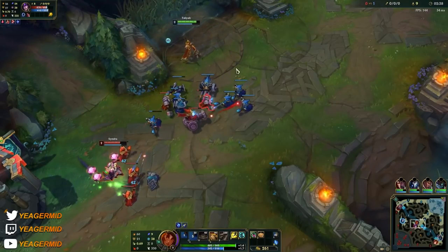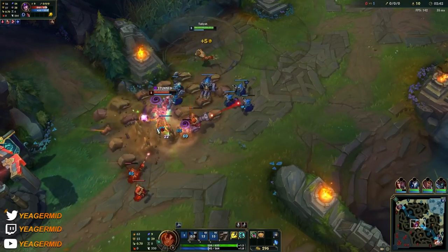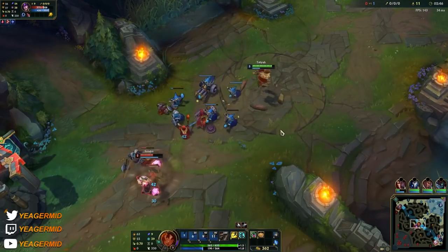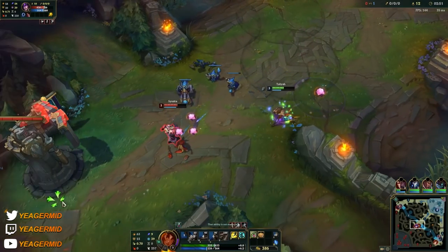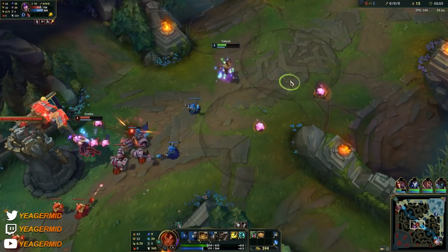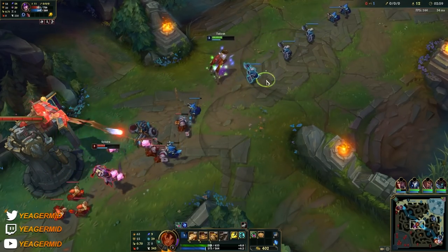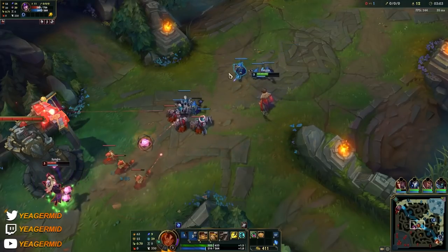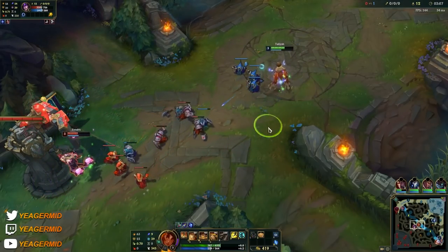Then you have the minefield E. They buffed the range of it, so it has a lot higher range. And also when people try to dash through it, they're going to get stunned. This basically means you have a chance to fight assassins and other high-mobility champions now, like Aurelion Sol for example, because they have to think twice before they engage on top of you. If they try to dash through the minefield, they're going to get stunned, and then it's a lot easier for you to retaliate.